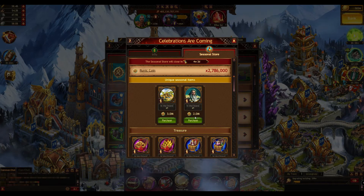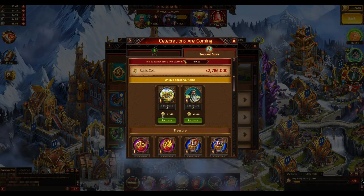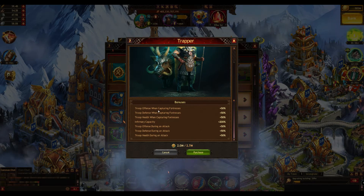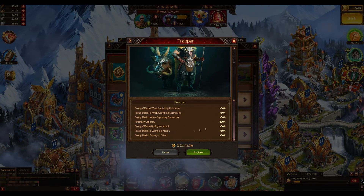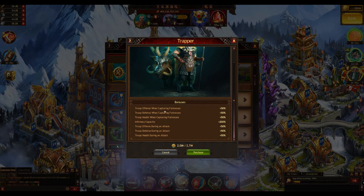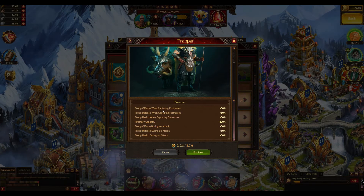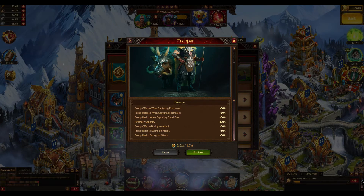The hero skin actually got more expensive while the town skin remained at three million runic coins. The hero skin is a clear attack skin — it gives you offense, defense, and health during capturing fortress at 50%, and if you're attacking in general, again 50% per attribute. The good thing is that when you're capturing a fortress, the attack bonus down below actually adds up to the capturing fortress bonus, so you're effectively at 100%, which is pretty nice.